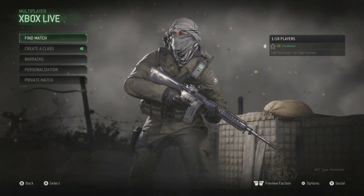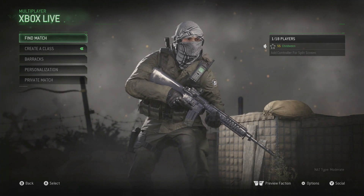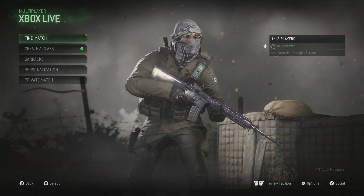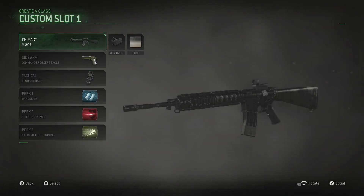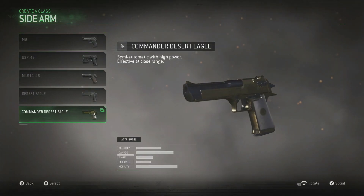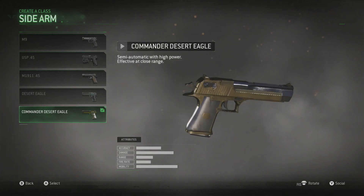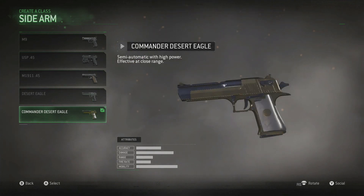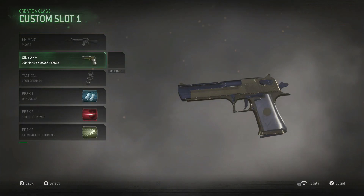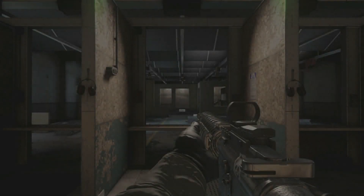Yo guys, what is going on? Welcome back to the channel. In today's video on Modern Warfare Remastered, I'm going to be showing you what you get at level 55. What you get at level 55 is a different variant of the Desert Eagle. I'm going to go into create-a-class and show you it, then go into the firing range, and then show you on Crossfire. It doesn't actually change any of the stats on the Desert Eagle at all — it keeps all the stats exactly the same, it just changes the look.